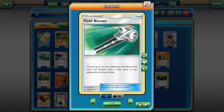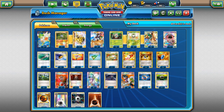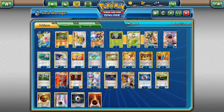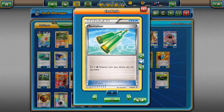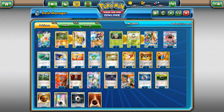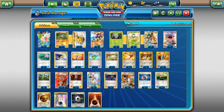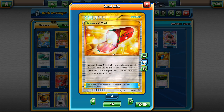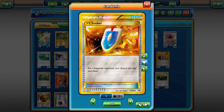Going into the items: we've got one Field Blower — great for getting rid of Garbotoxin, and just getting rid of tools is amazing. Two Level Balls — Level Ball can search out Shaymin and Dartrix, and also grabs our Energy Keeper Carbink, which is very important against energy denial decks. One Rescue Stretcher to get back Zygarde. We do have one Revitalizer so we can get a Decidueye line back. One Switch — Zygarde has a big retreat cost and Decidueye also has a two-retreat cost, so Switch is really nice. Three Trainer's Mail — there's stuff like Forest of Giant Plants, Level Ball, Ultra Ball, Choice Band, a ton of important stuff to get.